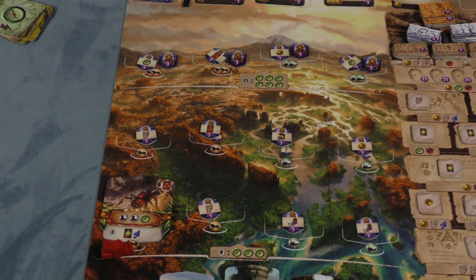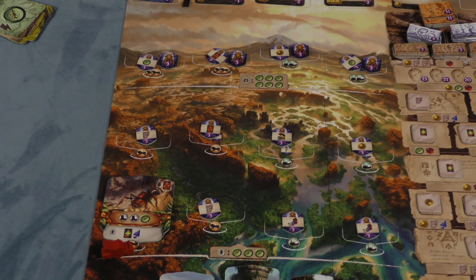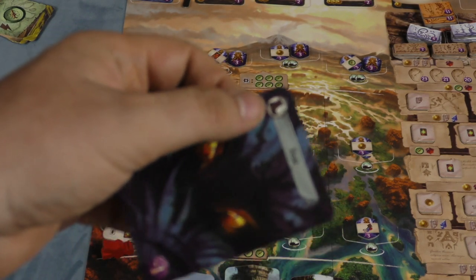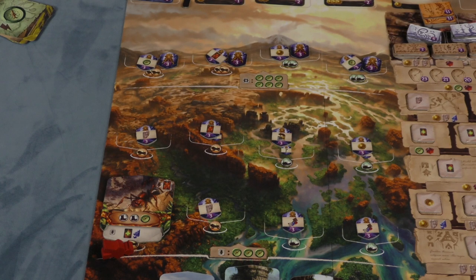That guardian doesn't stop you from going there — it's just scary. At the end of the turn, when you pull workers off the board, if you pull a worker off where there's a guardian, you'll add another fear card to your deck. Fear cards are useful for feet, but that's pretty much it — they're also worth minus one point at the end of the game.